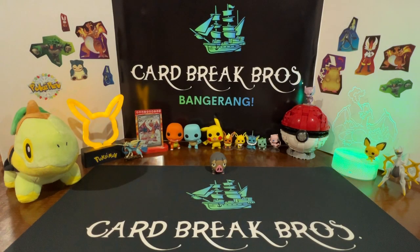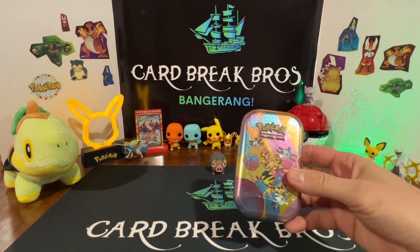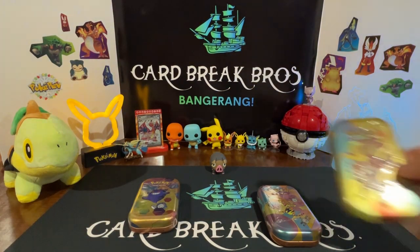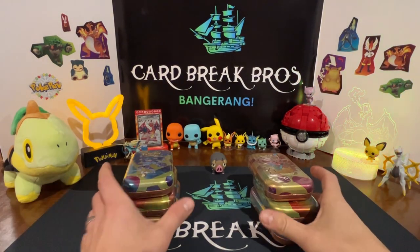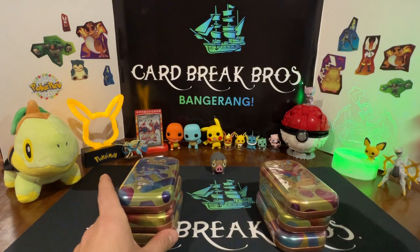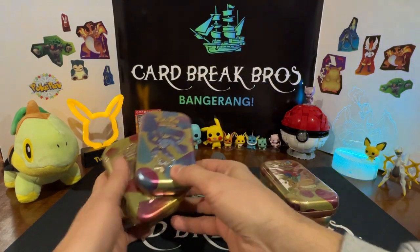Hey, what's up everybody! Thanks for tuning into another episode of Card Break Bros. Hope you're having a great day. Today we're gonna have another epic Pokemon battle — we're bringing in some 151 tins. It's gonna be a battle: Electabuzz versus Gengar, Arcanine versus Kadabra, and Dragonite versus Machamp. Go ahead and pause if you want and leave a comment down below which three you think are gonna win.